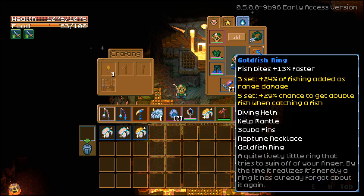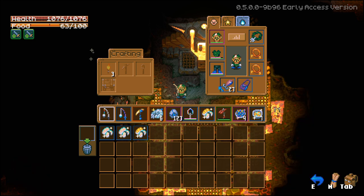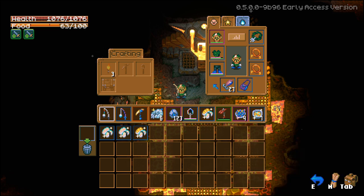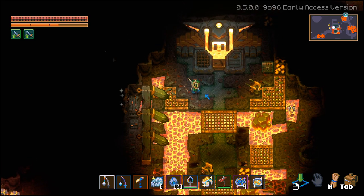The set also gives +24% of your fishing added as range damage, which you don't need for this but is useful for a range build. I'm also using the purple bait, which gives a 21% chance for higher rarity fish to bite. You definitely want to be using the purple bait so you have a higher chance of actually catching this rare fish.